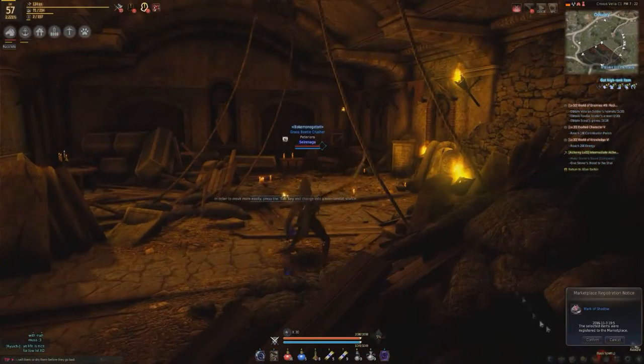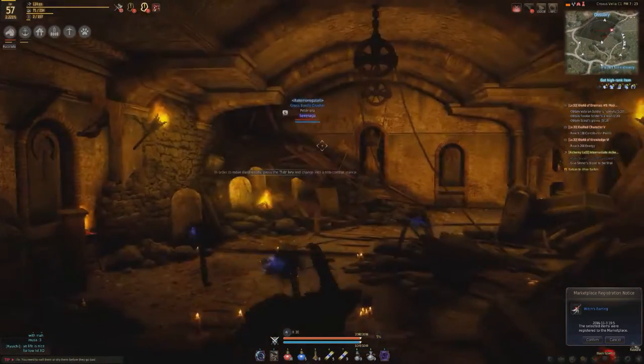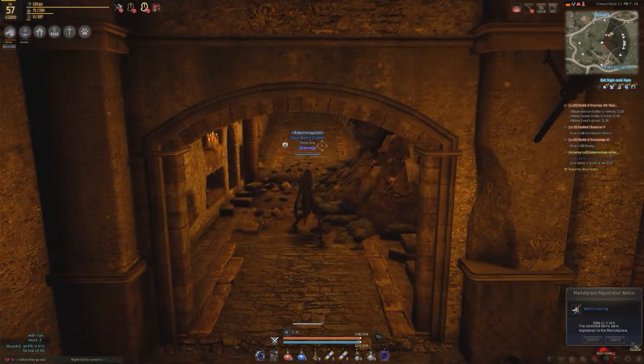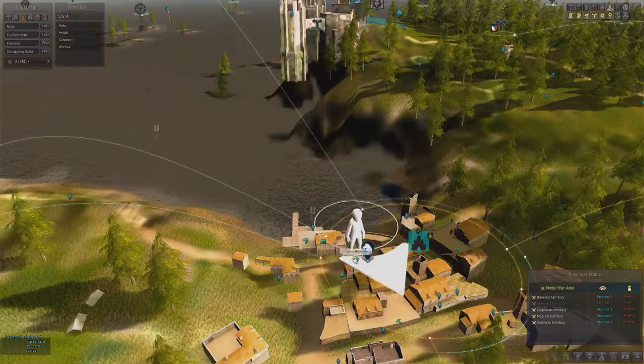That's your third knowledge. The fourth one is also a statue here — speak to it and spend three energy to get that knowledge. So that's three lots of knowledge from that location.